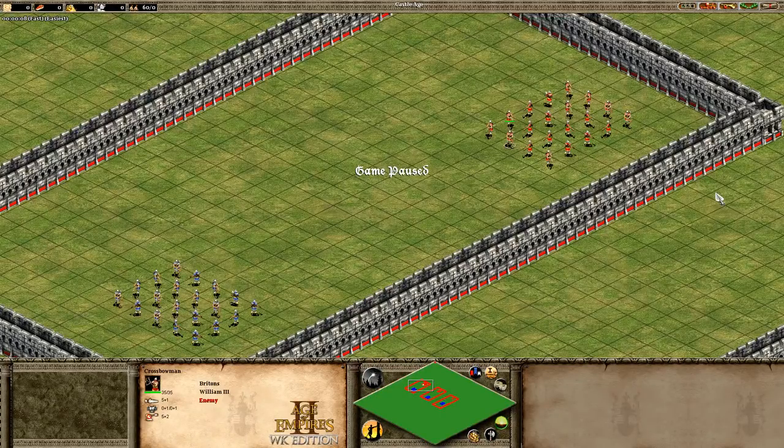Welcome back to another video. Today we're going to be taking a look at everything you need to know about micro. I'm going to be doing a seven-video series on micro, describing the different types of micro, the different formations you can use your units in, and the different unit stances that help you win more fights and trade more efficiently. For today's episode we're going to look at what micro is, what it's used for, and the first form of micro: the hit and run.